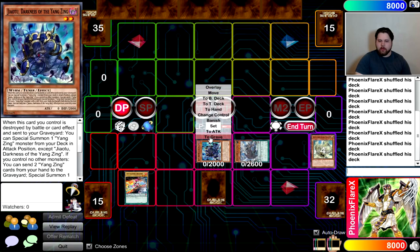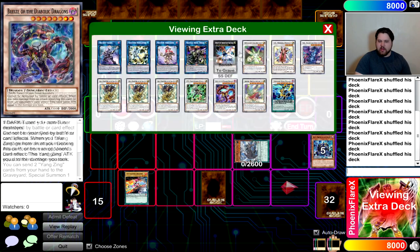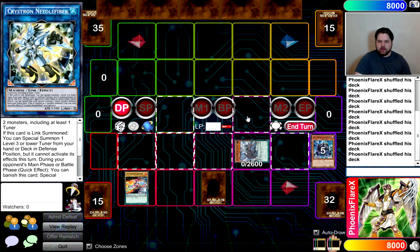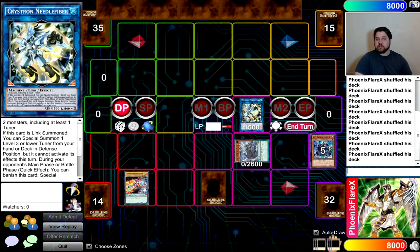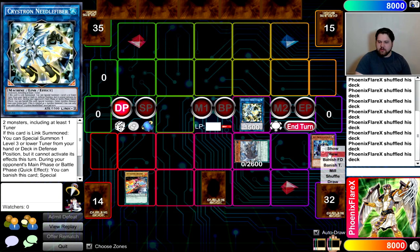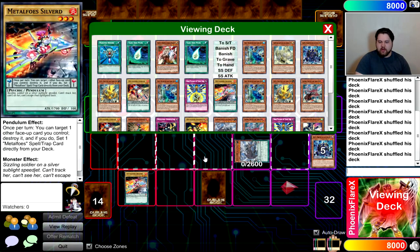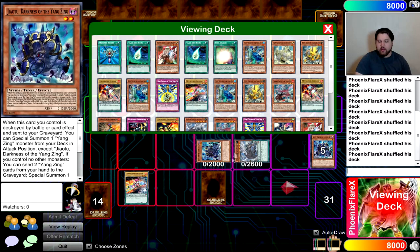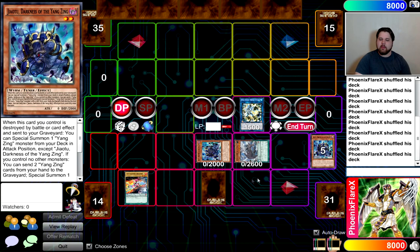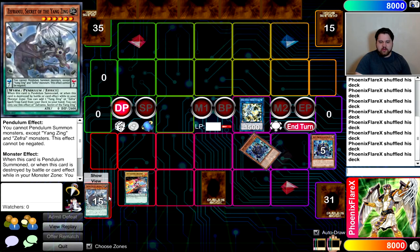Now we summon Chiwin off Jiao Tu and link away with it. You get rid of Chiwin and Jiao Tu and link into Crystron Needle Fiber, which just requires two monsters with at least one being a tuner — and these are both tuners. From here, you summon Crystron Needle Fiber, and Needle Fiber's effect is going to Special Summon another Jiao Tu from the deck. It has to be another Jiao Tu at this point because you want to make Boxia.